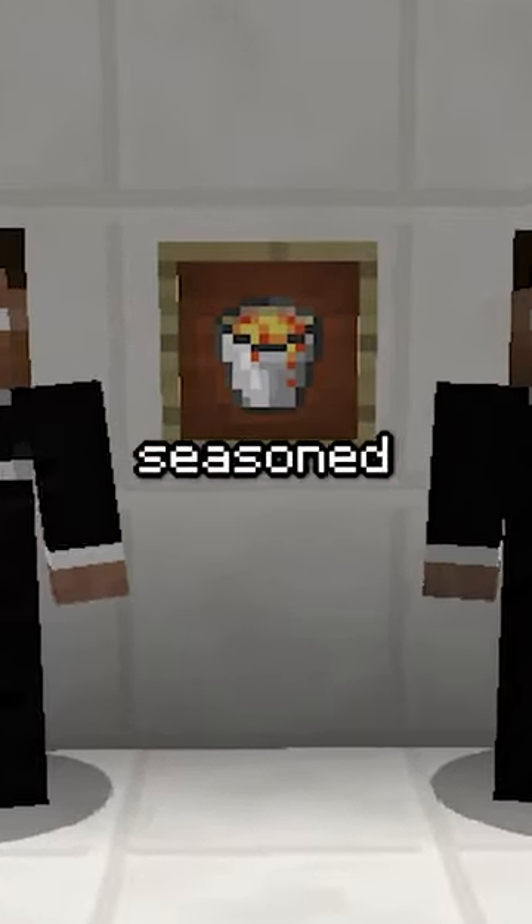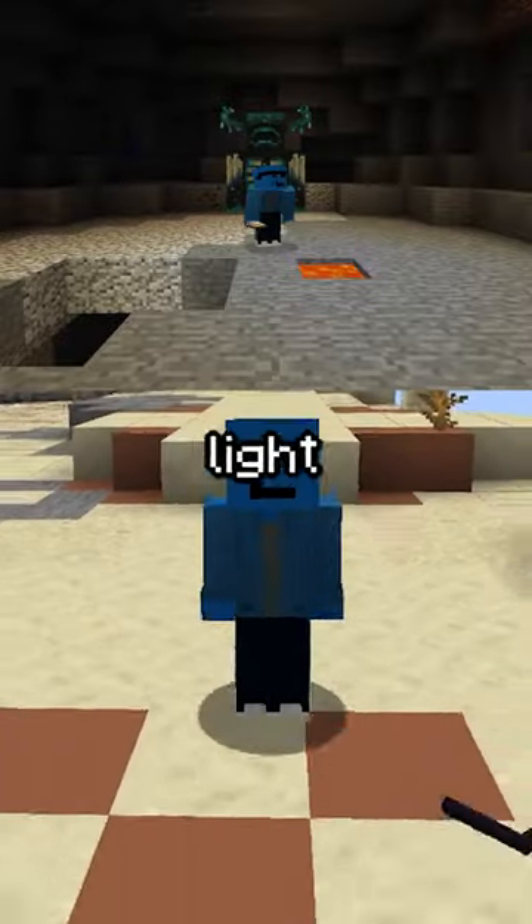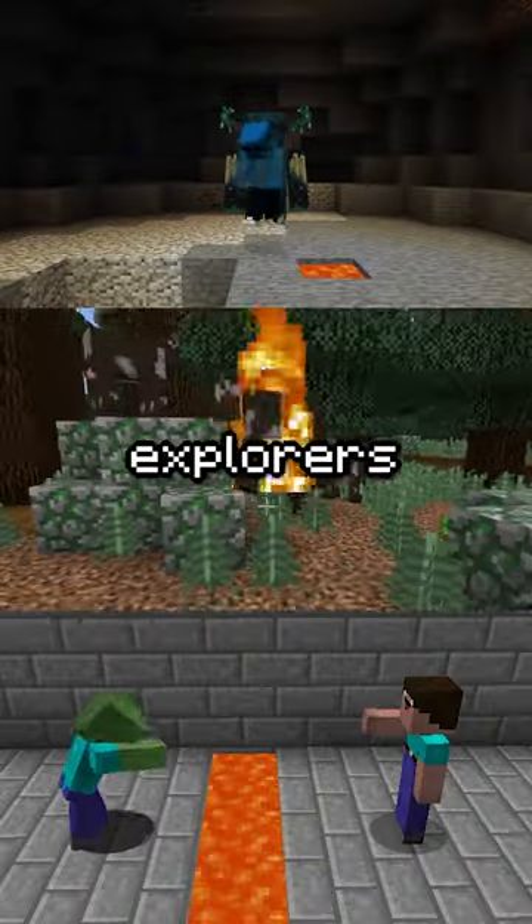As players grow from noobs to seasoned veterans, they learn how useful lava buckets are, being a portable light source, food cooker, and mob propellant for explorers on the move.